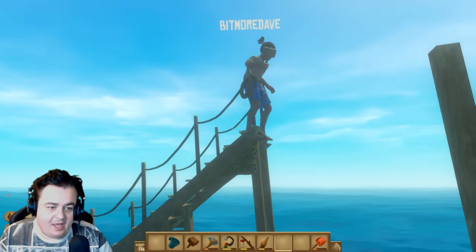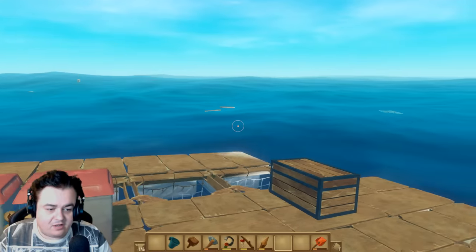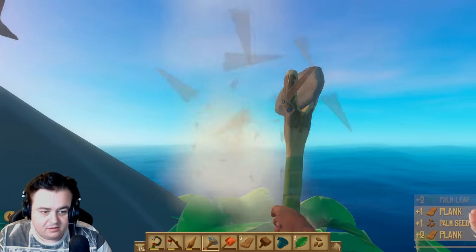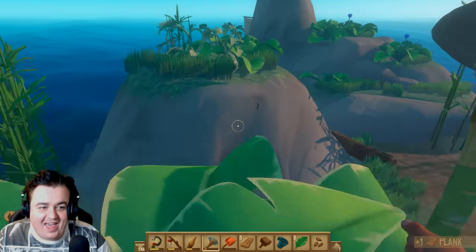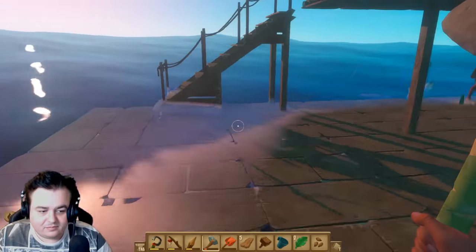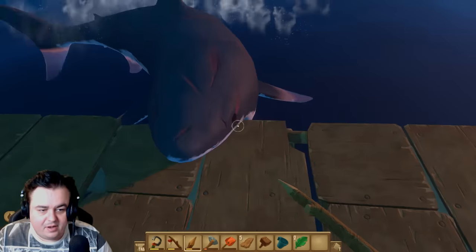There's an island, Dave. The next goal really has to be getting the pieces together for the antennas and receiver, and then we can start to find — we need many messages. Oh, this shark is attacking the boat!